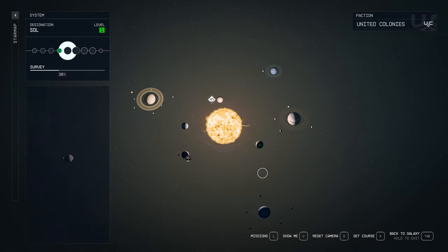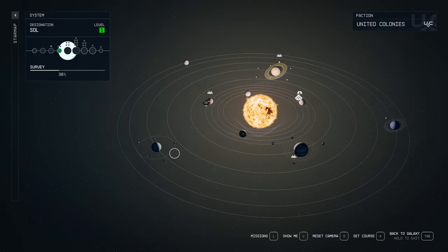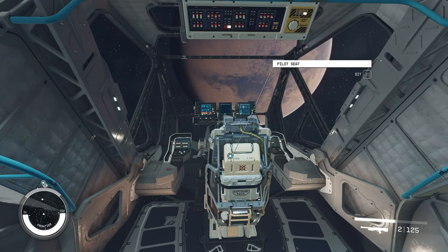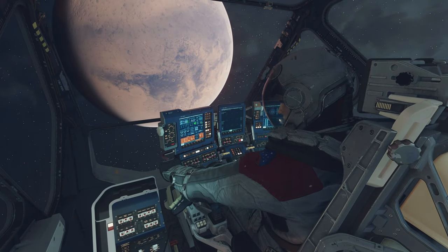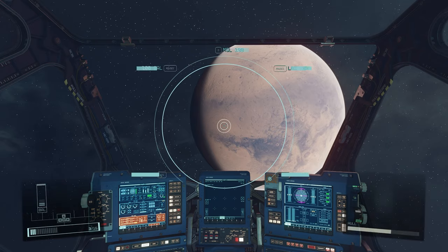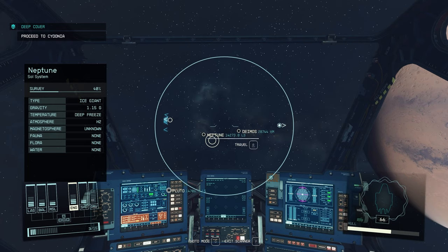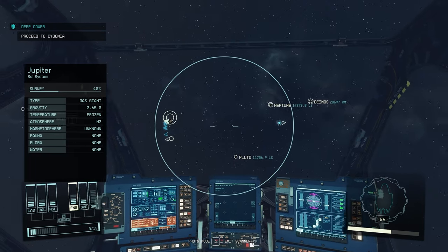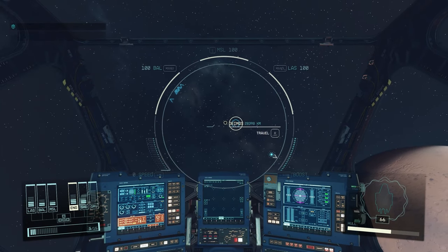In Starfield, you'll find yourself opening the map a lot and sometimes to an annoying degree. Navigation can be tricky at times and as pretty as it is, the map isn't always the easiest thing to use. One of the ways to retain some of that immersion and avoid the hassle is by fast traveling straight from your ship without the use of the map at all. By using the scanner inside your ship and scanning the space around you, followed by repeated pressing of the interact button to cycle through the different available locations, you can fast travel quicker and more smoothly to anywhere in your current system. Occasionally, you can even fast travel to nearby systems.